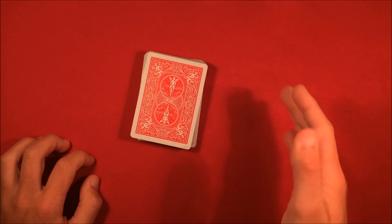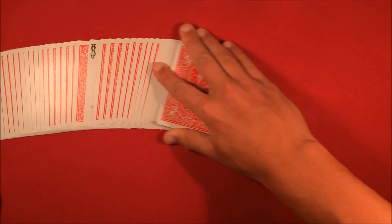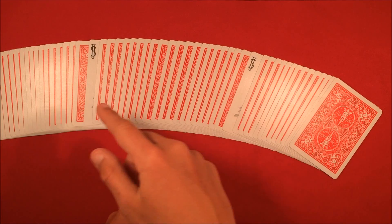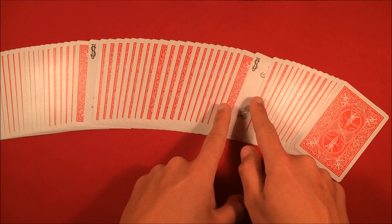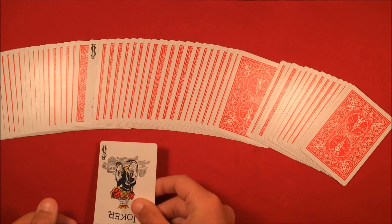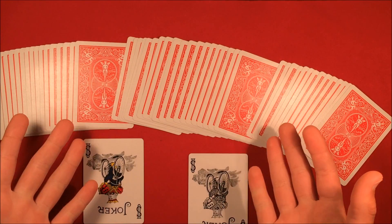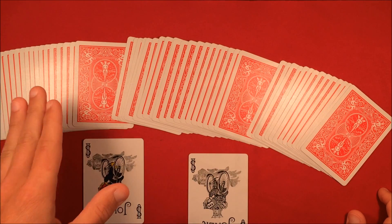Tell the spectator their cards are now lost in the middle of the deck but you might have a way of finding them. Spread the pack to reveal two face-up cards — the jokers. Come over and say these jokers are going to help you find their cards. Spread the deck out a little extra as you reveal the first joker, take it out but don't flip it over yet. Then spread to the second joker and take it out too, saying these jokers are going to help find their card.